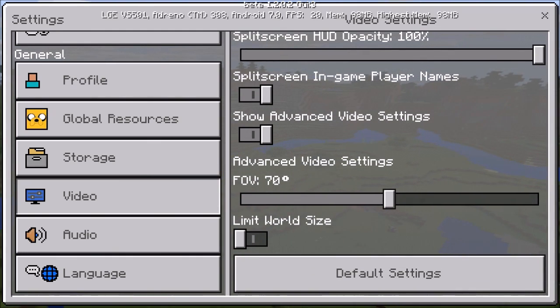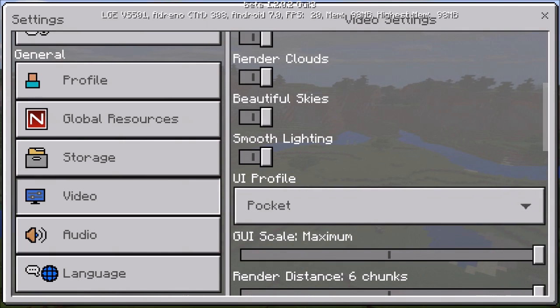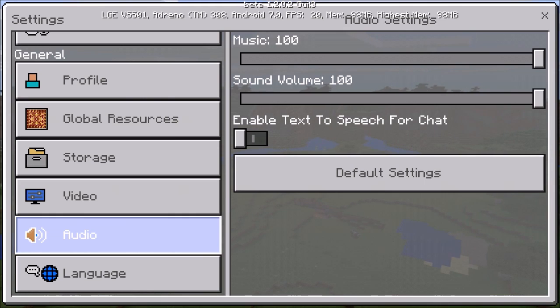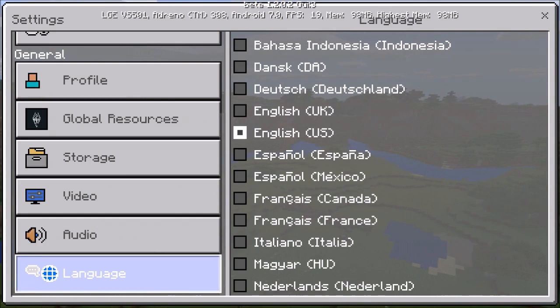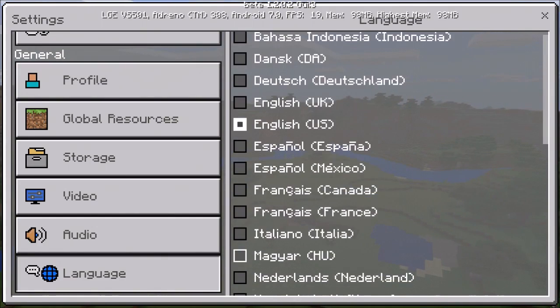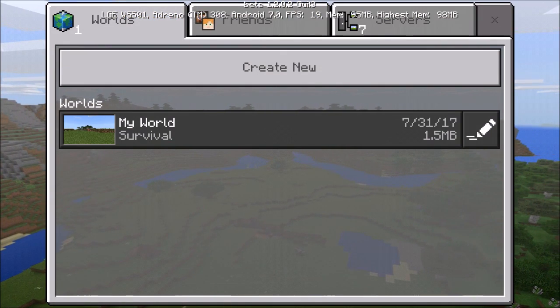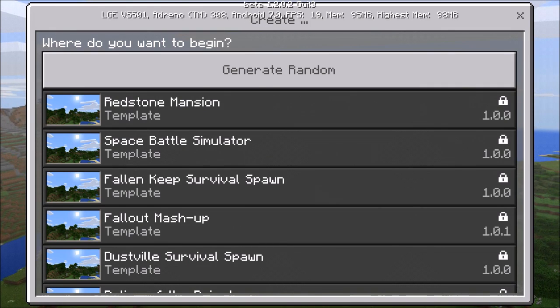Audio settings stays the same, and they still have all the language options. Now we're going right into a game. I already created a world but we're going to create a new one.